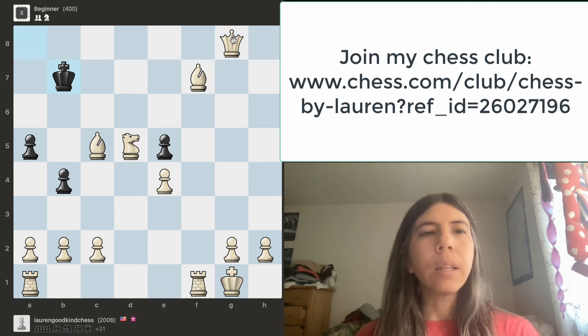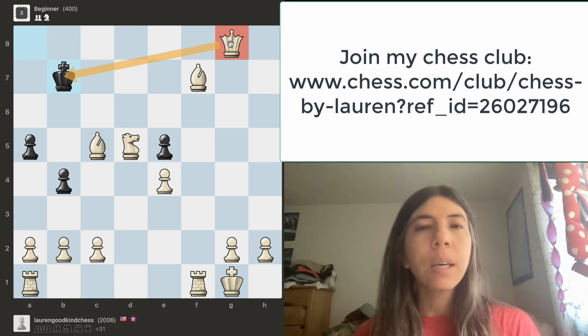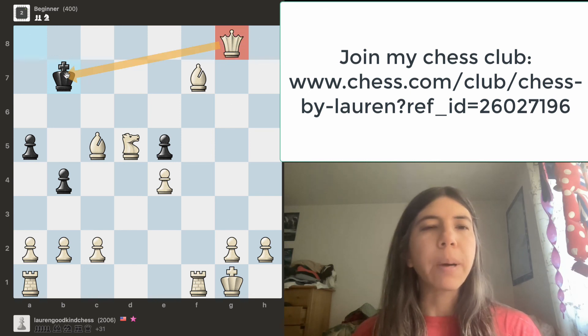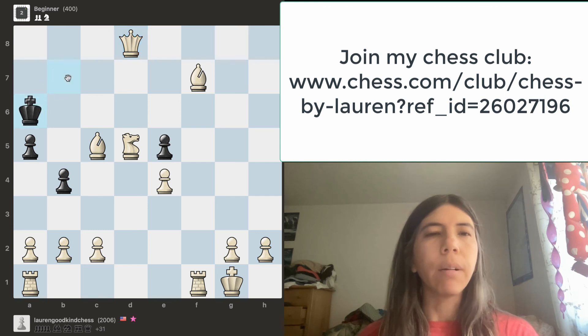The most important thing now is to get the queen as close as possible to the opponent's king. Oftentimes that will lead to checkmate — it depends on the position, but it's good practice. So I'm going to move this queen closer to the king while making sure it's safe. This queen here, here, or here — those aren't safe. Let's go here — this queen is a lot closer to the king now.